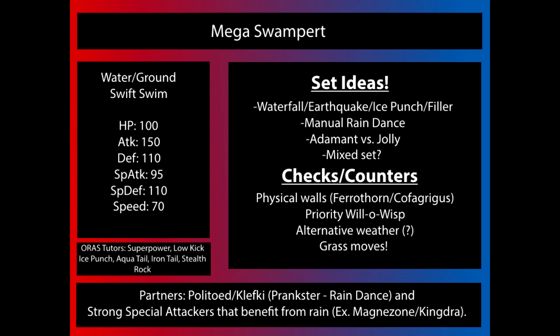Other move tutor options worth considering include Superpower, Low Kick, Ice Punch, Aqua Tail, Iron Tail, and Stealth Rock — all of which have a reason or two to be run on Mega Swampert. Stealth Rock and Superpower get special mention: Stealth Rock is always good to have on the field since Mega Swampert forces a lot of switches, and Superpower lets it hit Pokemon like Ferrothorn and other Steel-types that would otherwise resist or tank its moves.